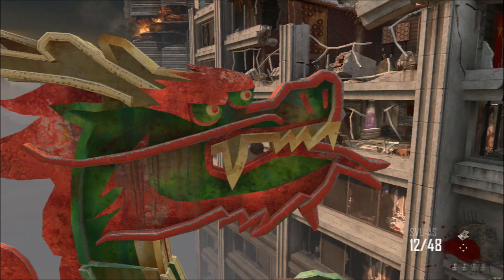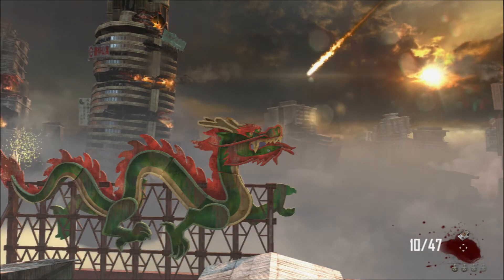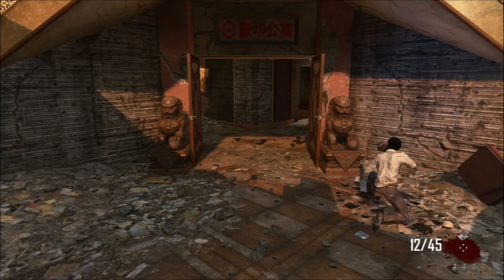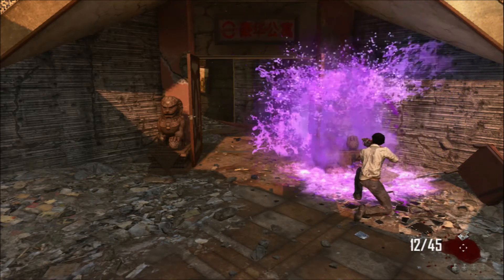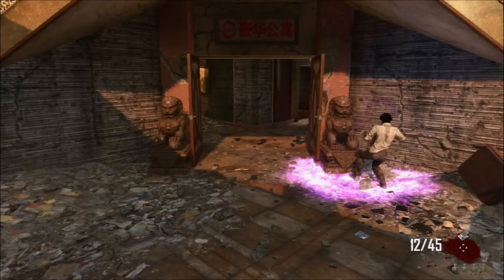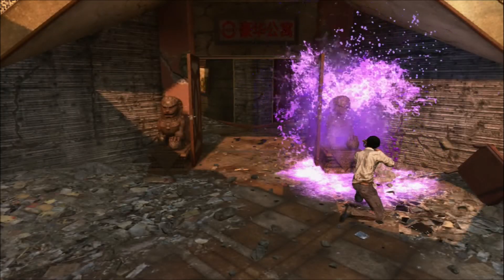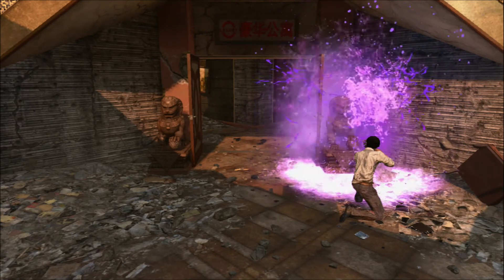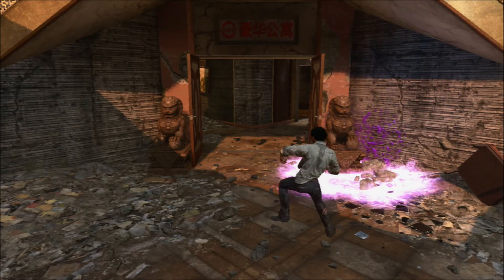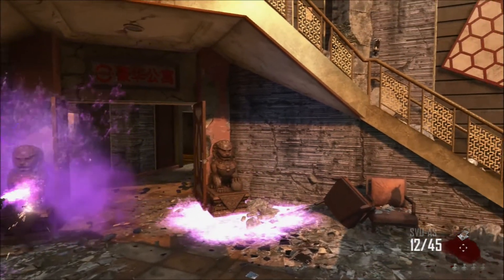The next part is sniping the balls out of the dragon's mouth. This can be done with either the SVU or any sniper — Maxis will talk either way. After that, you want to spray the balls with the Sliquifier. Don't do it automatically; shoot it in bursts. You'll save a lot of ammo and you won't need a max ammo.